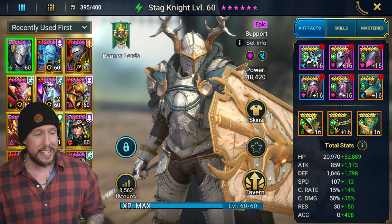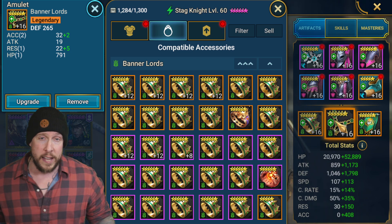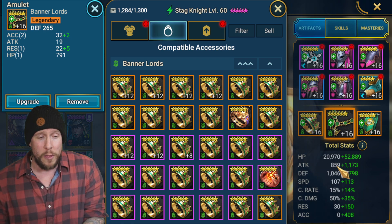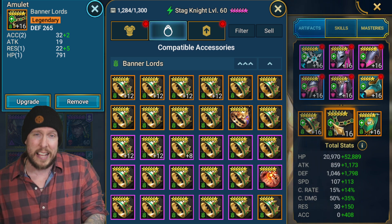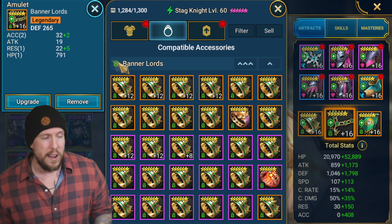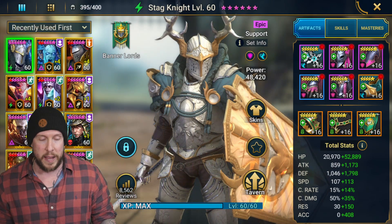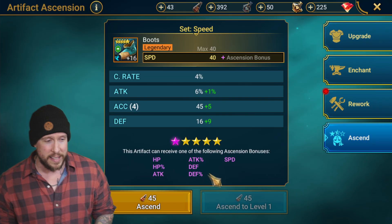In terms of artifacts on Stagnite, we have accuracy on the banner — most people are going to be going accuracy on their Stagnite banner. If you want to pile on a little attack, that's probably the place to do it. When a support champion's attack is this low, you're better off using one or two accessory spots for attack flat stat rather than attack percentage, because it just doesn't scale well off a low number. We went defense on the amulet and HP on the ring. Even on shield and bolster champions, you don't want to totally neglect defense. We have speed on the boots — I didn't even notice we had a quad accuracy roll on these speed boots.